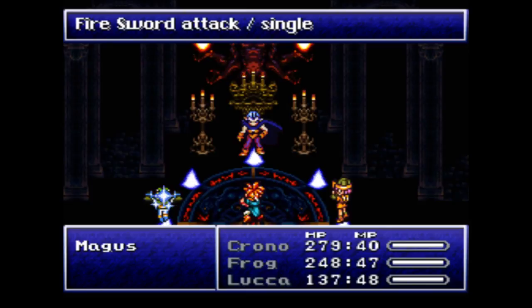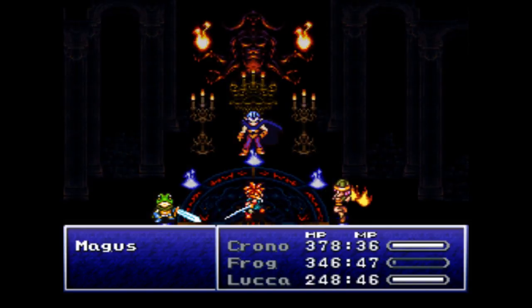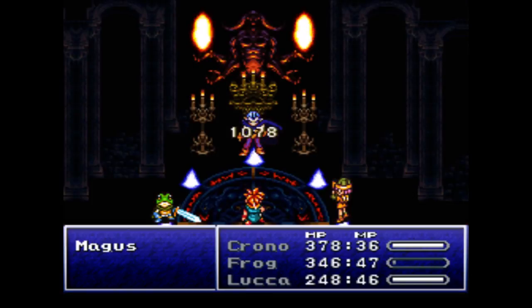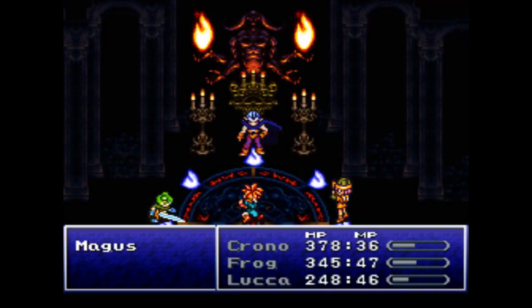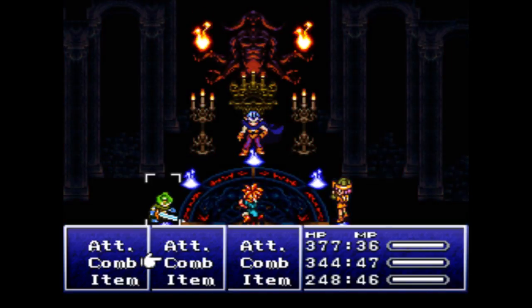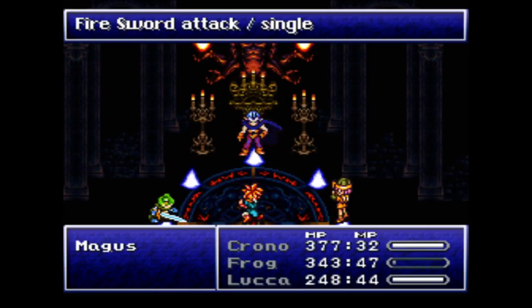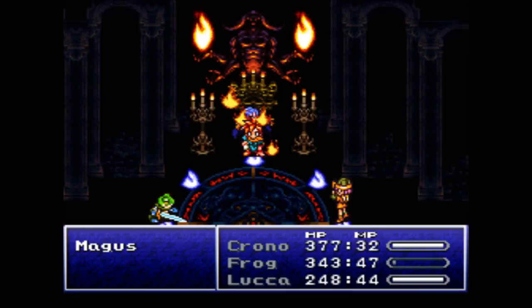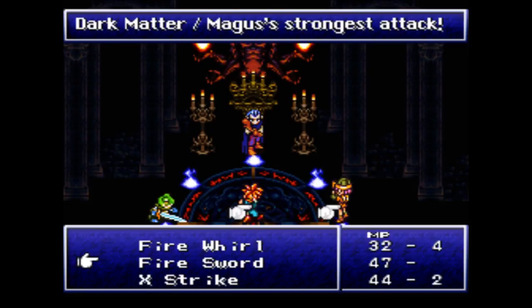Magus has now changed his AI script and is just going to start casting whatever he wants. You don't have to worry about resistances anymore — you can deal massive damage to him, but he's going to be dealing massive damage to us also. Keep going with Fire Sword. Magus has 6,666 HP because he's of the devil, so yeah, keep on going.